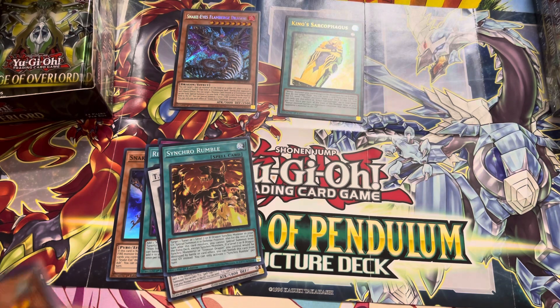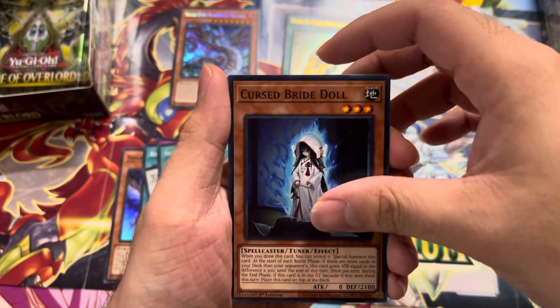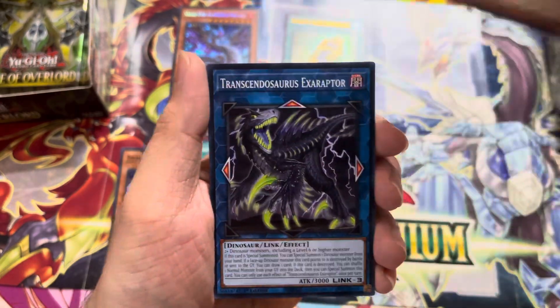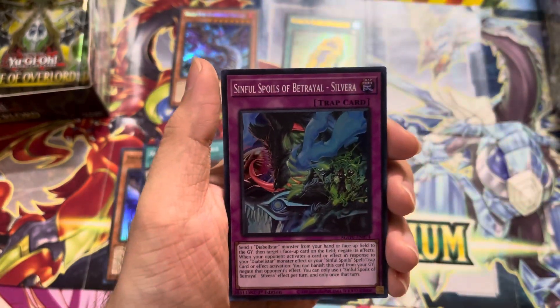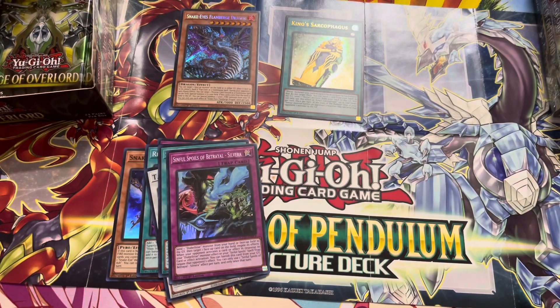It's in Valiant Smashers — I keep thinking of Crusaders but it's not Crusaders. Yeah, Centurions! Centurions. Sinful Spoils, Betrayal, Severa. I think they're gonna be quite all right. I've seen some deck lists in the OCG use the Horus cards with Centurions. We don't know about the synergy there, but it might work out.